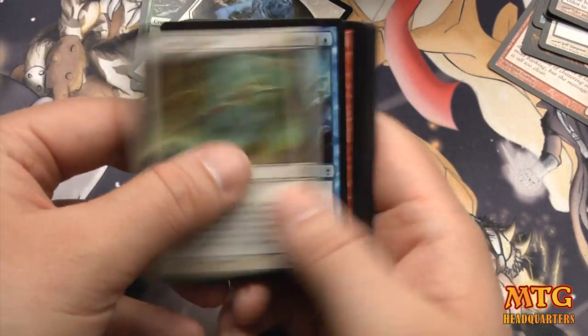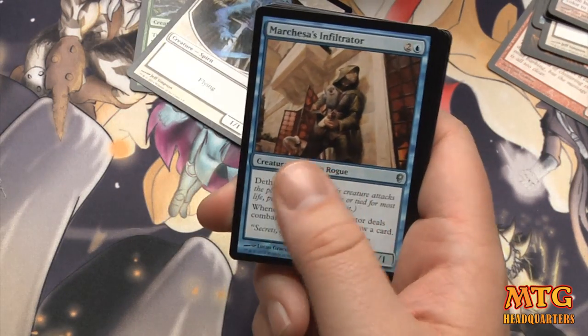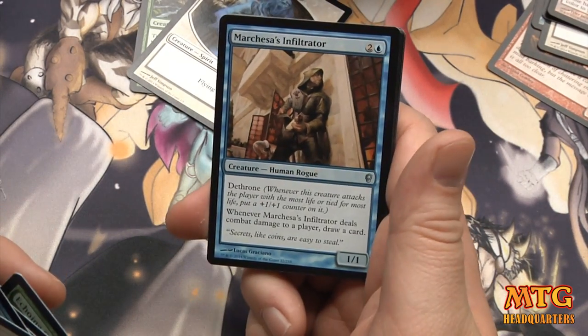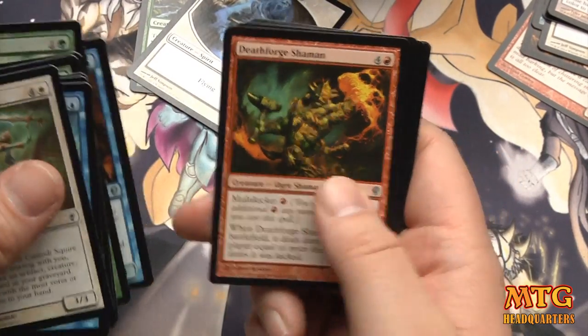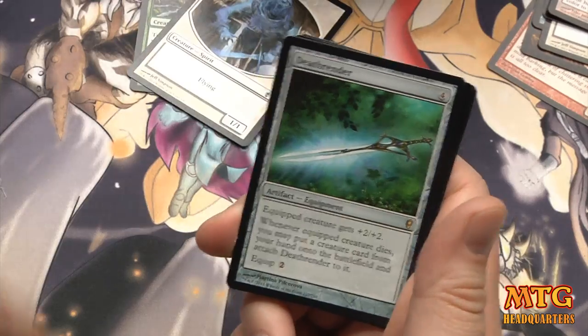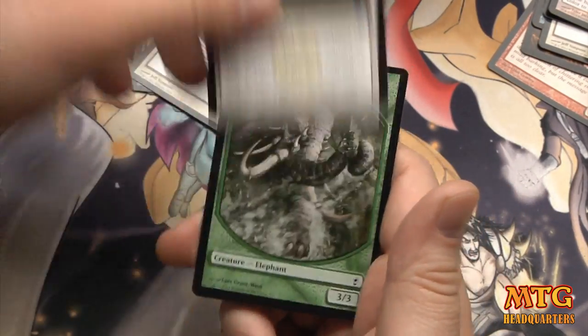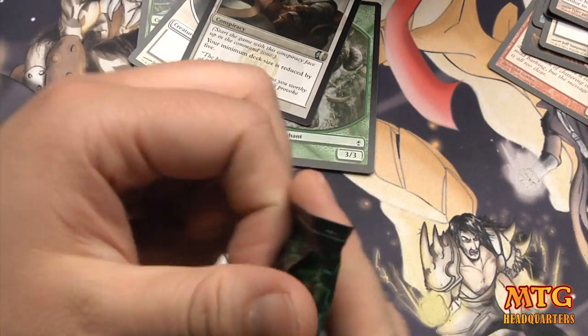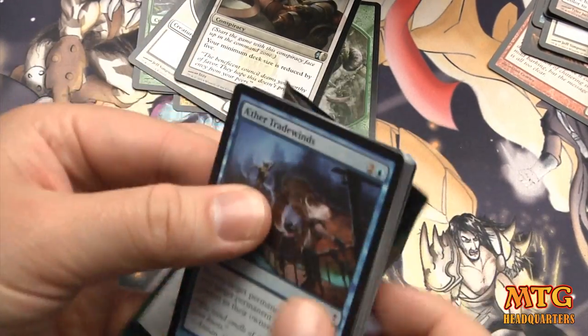Hopefully this is giving you an idea of what to expect when you start drafting. I don't think you want to ignore your creature base — you still need a solid creature base — but you want to have fun with the political mechanics too. Cases Infiltrator, Deathforge Shaman, Elephant Guide, Death Render — I love this card — and Advantageous Proclamation.